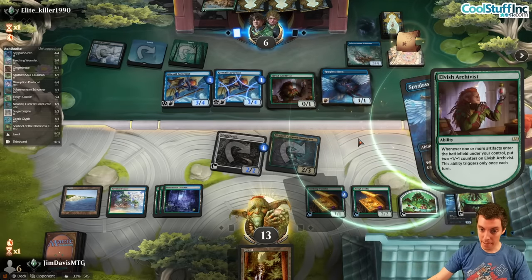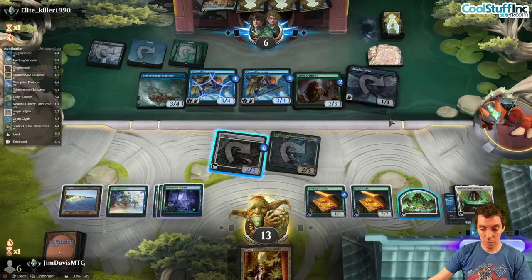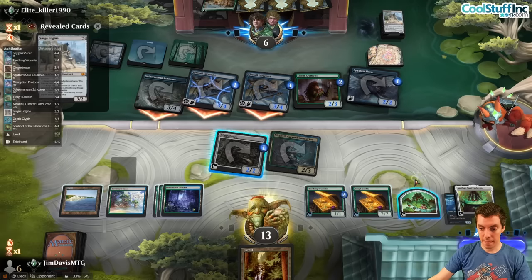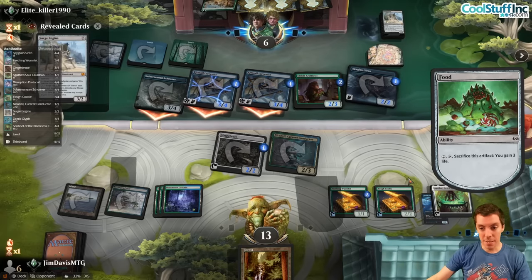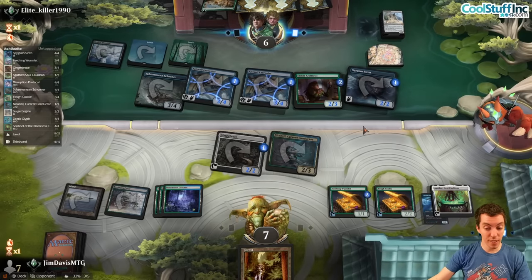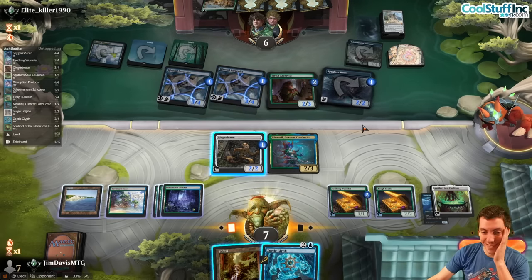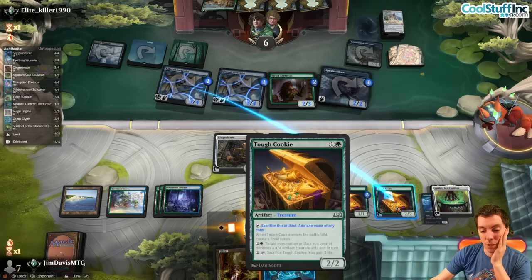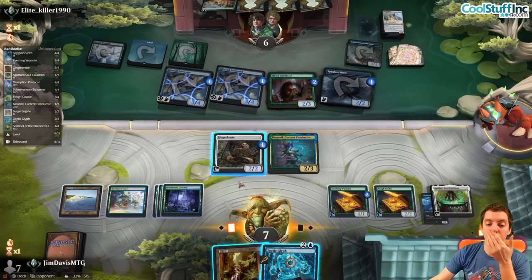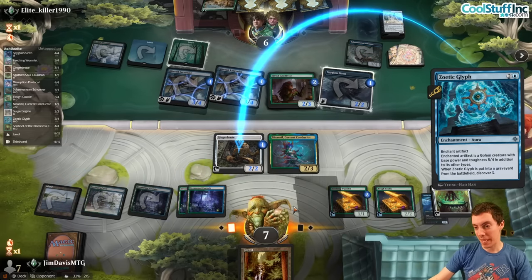Elvish Archivist — they are going deep. It's hard to call it a mirror because they put so many different cards. Map triggers this thing — it's now a 2/3, crew this thing, attack for a million. Attack for 10 — they're just dead. Stay crew, eat a food, take 10. They're at six so if we could find a way to kill this and produce two more points of damage... but we draw and somehow make it work. Actually wait — we have a counter! Put the Glyph on the Brute and make it a 6/5 unblockable, sneak in and steal it.